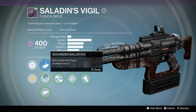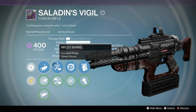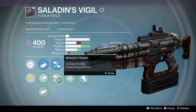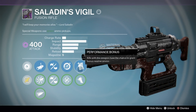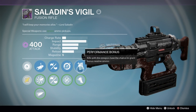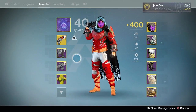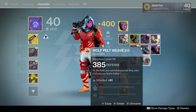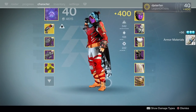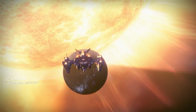We're also going to be using this Saldeen's Vigil - I've used this a bunch of times, it's definitely not new to me, but it has pretty nice rolls. We have Rifled Barrel, Single Point Sling, and Performance Bonus. I used to run Battle Runner but due to the special ammo nerf that perk can give me a few extra shots, so I decided to use that. It has actually saved my life quite a few times by giving me an extra shot when I need it. Now we're going to find a Rumble match.